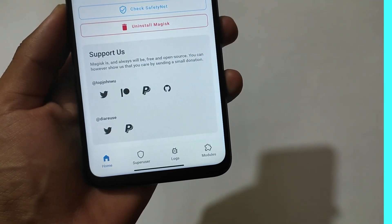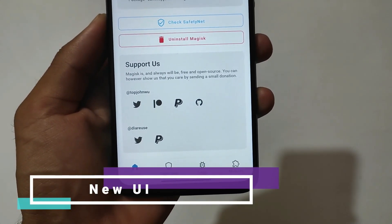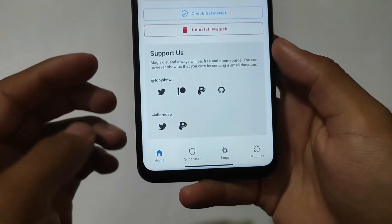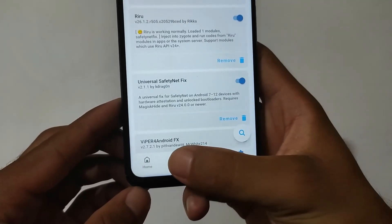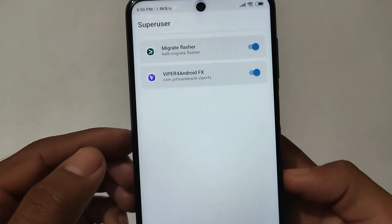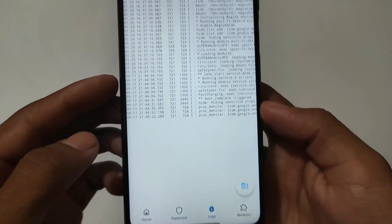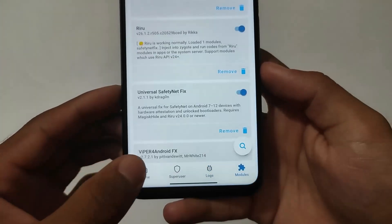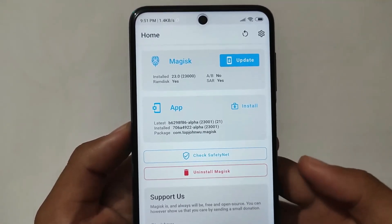This is what we have right now — the new Magisk UI, where you have the home, superuser, logs, and modules. It is of course available in the previous update also, but now it's a little bit easier to understand. Something is different here — log, superuser, everything is still there, but we have some major changes. Let me show you the first change.